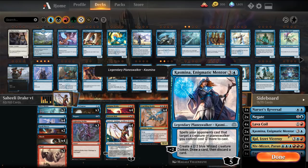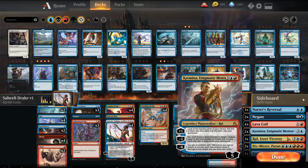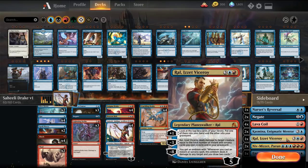Kasmina is one I really liked in Limited so far, so I wanted to try her out. We're playing her mainly for her static ability to tax our opponent for targeted removal. So against Esper, we can make Mortify cost 5 mana — basically tax the opponent out and give us maybe a turn or two more.